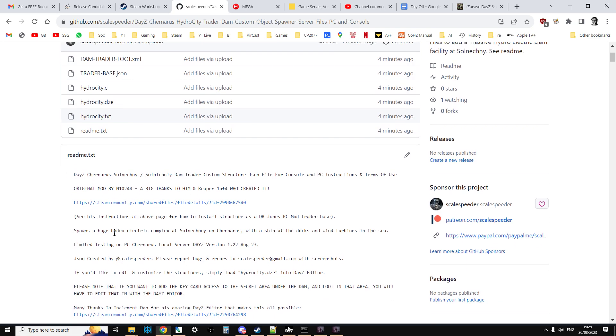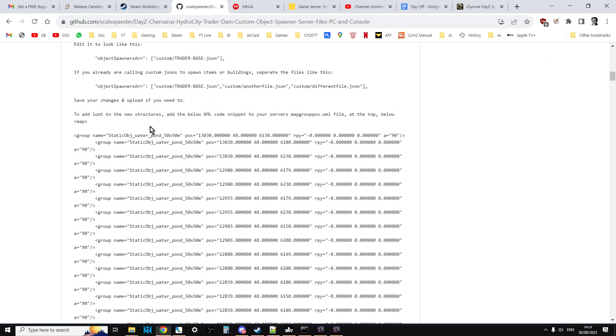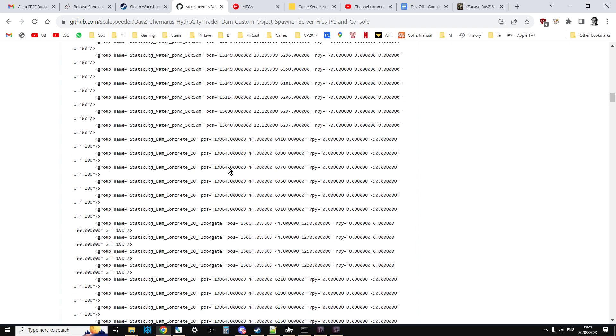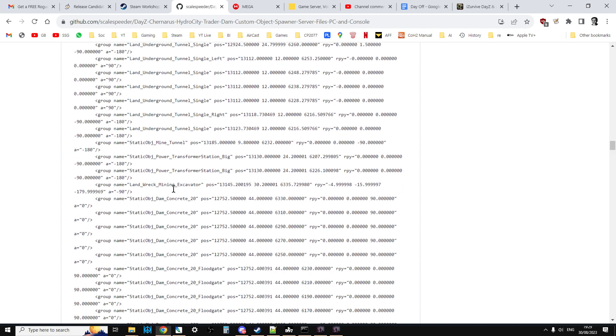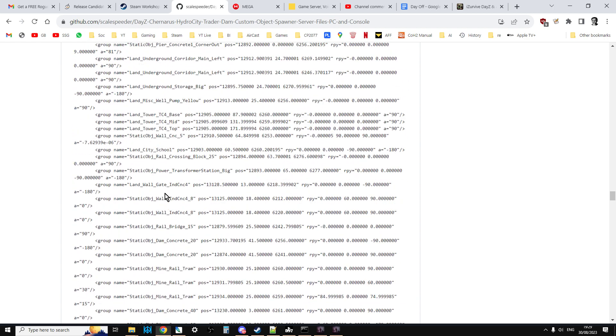Also, go through the readme because it includes the XML snippet that is going to go into your mapgrouppos.xml, which will make loot spawn naturally in these areas. Not all areas, because some of them don't spawn loot, but for some of them I've just copied and pasted basically the whole thing.